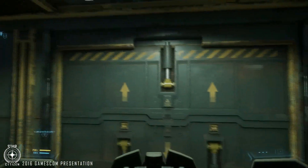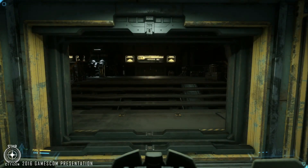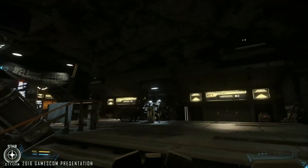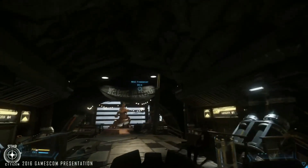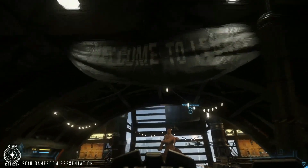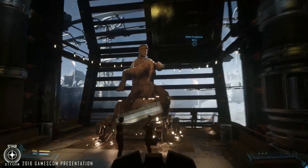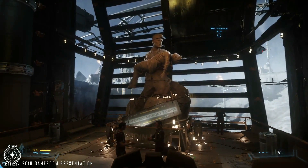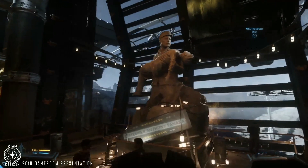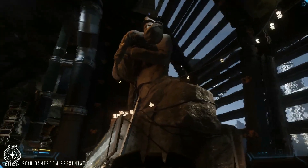Let's go to the lobby and walk out. The lobby is basically the lifts from the four landing areas. Welcome to Levski. You can sort of see the feel, the character, the grounding we want in the world. Here's a statue — remember Anthony Tanaka, a kid killed by Messer enforcers back in the Messer era. He's a symbol of defiance against the UEE, and this statue here symbolizes their defiance.